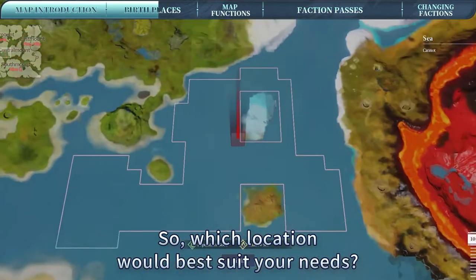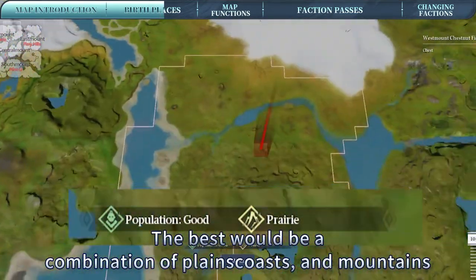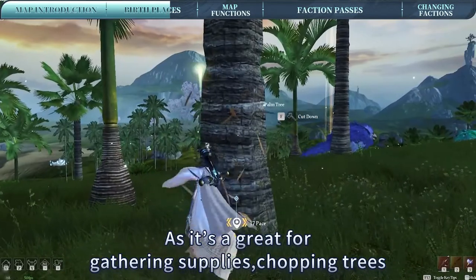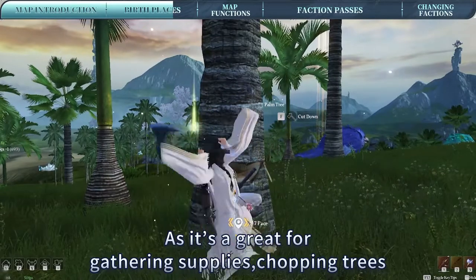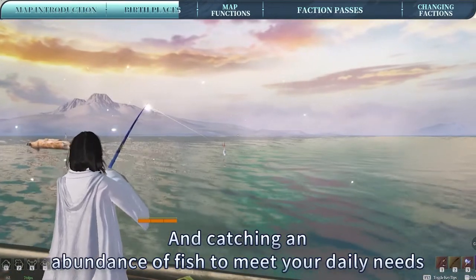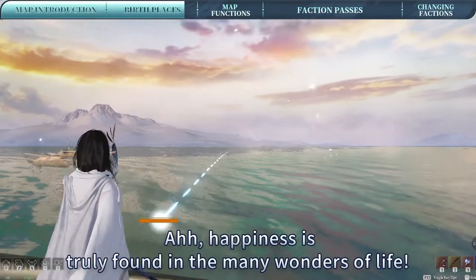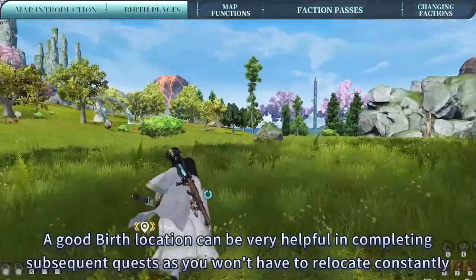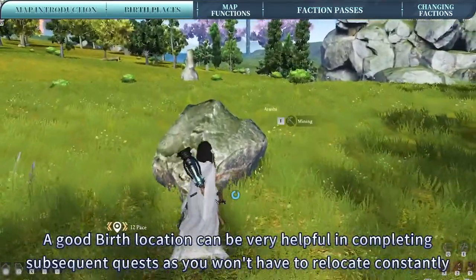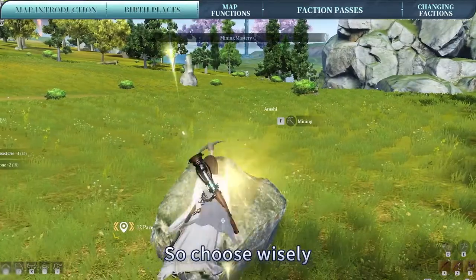So which location would best suit your needs? The best would be a combination of plains, coasts, and mountains, as it's great for gathering supplies, chopping trees, and catching an abundance of fish to meet your daily needs. Happiness is truly found in the many wonders of life. A good birth location can be very helpful in completing subsequent quests, as you won't have to relocate constantly, so choose wisely.